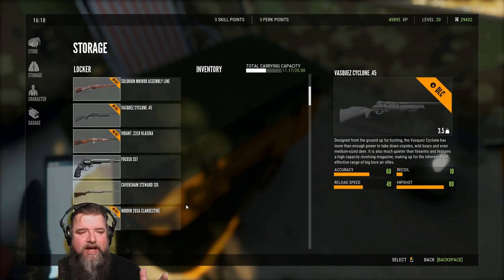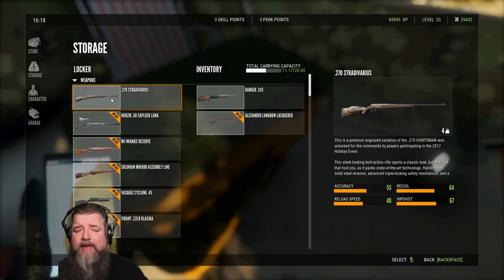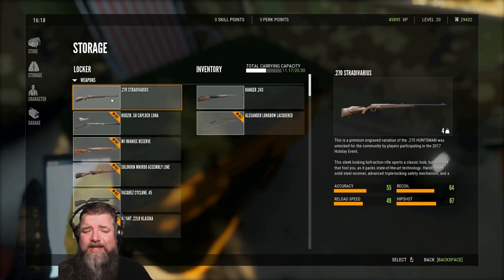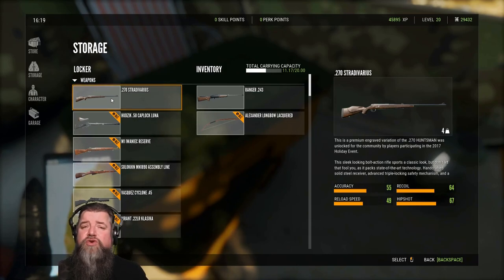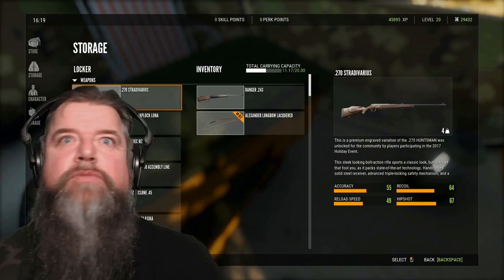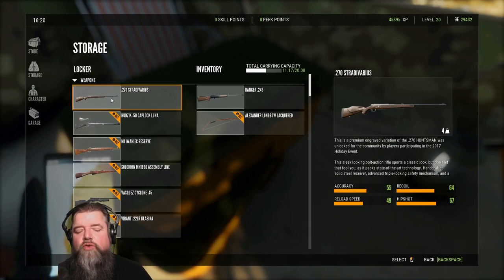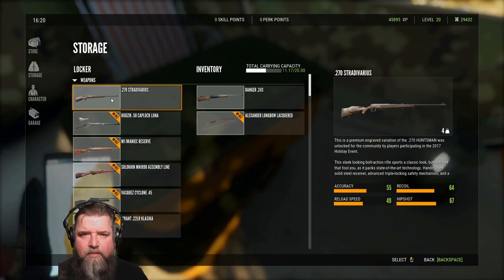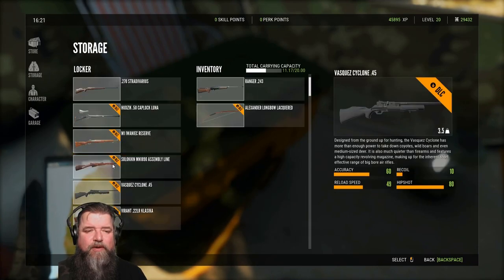The Stradivarius is a weapon won through a community event, so you may not have it right away. The biggest question I get asked is: what weapon should I buy after the .243? I highly recommend, if you're playing off the base game without DLCs, that you go directly into the 7mm. This gun is amazing — it's only a single shot, keep that in mind, but the 7mm has so much versatility and such a wide range of usable animals that it's hard to overlook. Get yourself into the 7mm as soon as you possibly can.